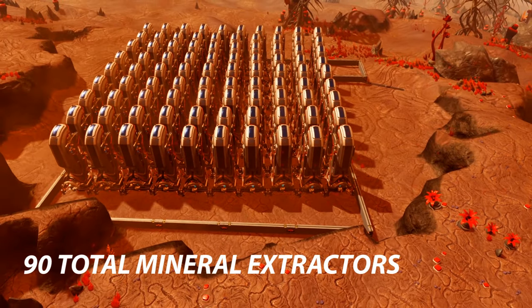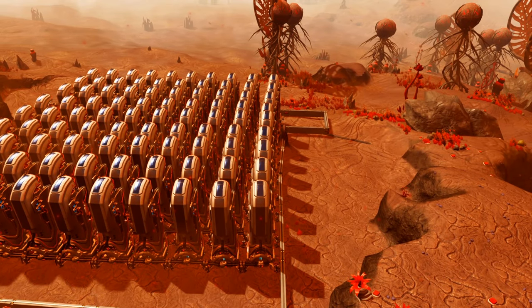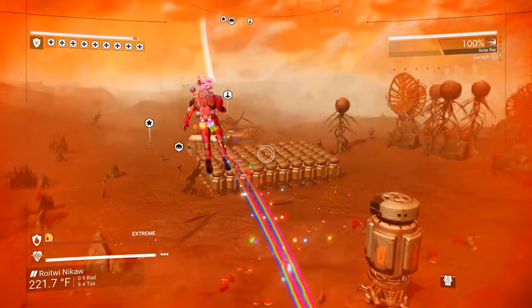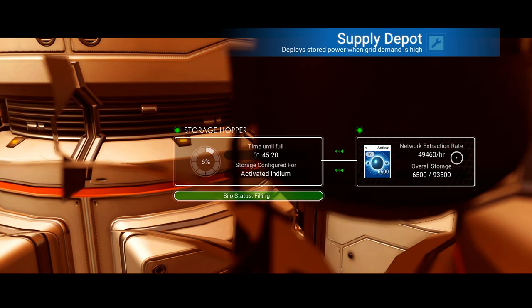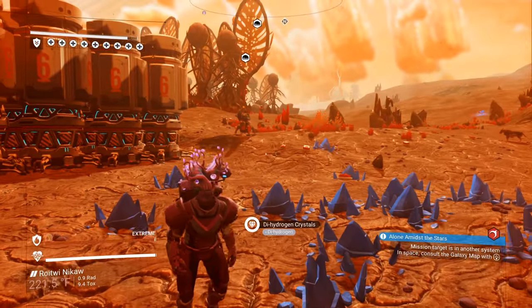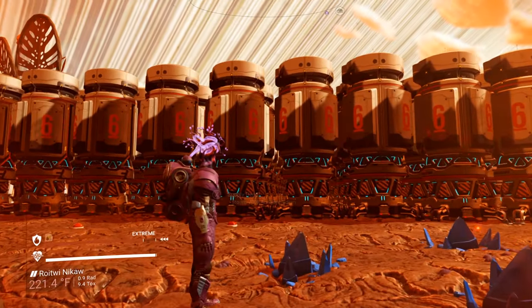It's a group of 10 per row — 10 per row and 9 rows — so I have 90 mineral extractors right here. And look at how much I'm actually making: 49,000 activated indium per hour. My storage is 93,000, so it takes me a little less than 2 hours to fill up. 49,000 per hour — each stack of 10,000 will give me 9 to 9.5 million units. And so I'm making close to 50 million an hour. Holy crap — 50 million an hour just for a mineral extraction.